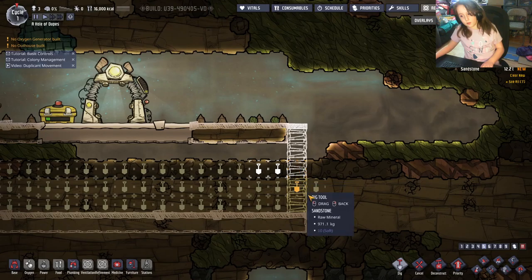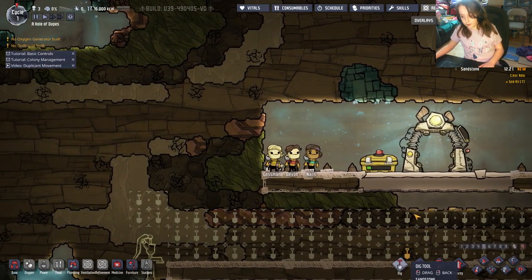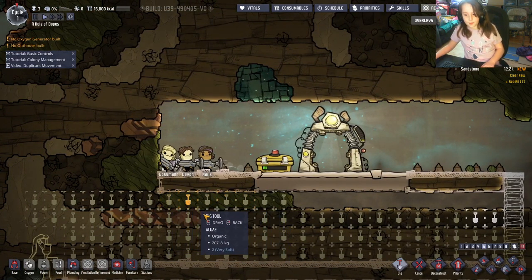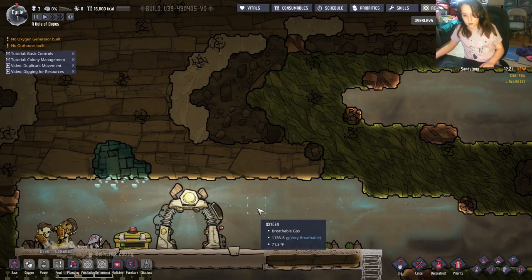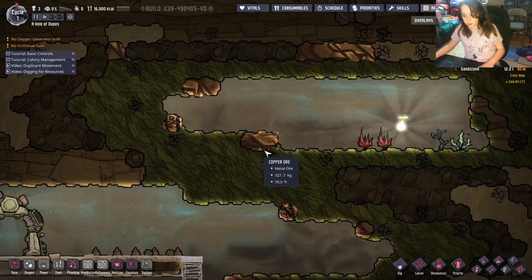Sand falls, just like in Minecraft if you've ever played that game. It's a soft material, while sandstone is a hard material, and they kind of connect together.